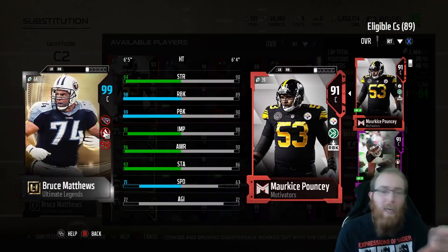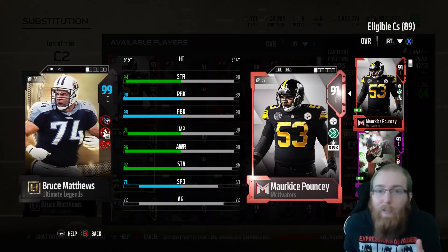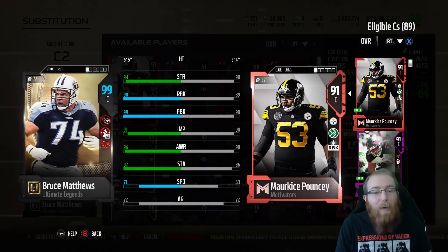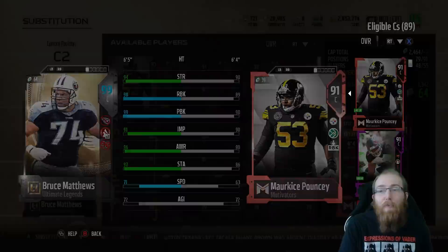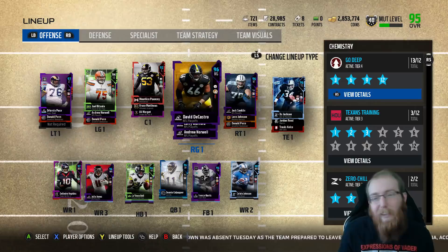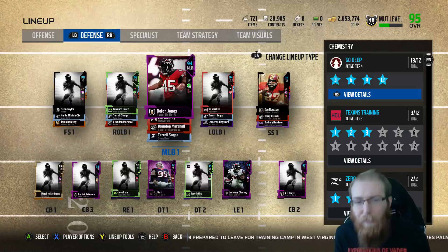94 strength, 98 run block, 99 pass block, 91 impact. We got him February 19th. If we keep Pouncey, his run block will be 96 and he'll be a 98. But still looking pretty good - I feel pretty good about the team. 95 overall. Let me know who you guys think we should get to upgrade the team. The only guy I think we're really missing is maybe another tight end. Obviously running back, but there's really not a whole lot of options if I want Bo at tight end - Bo is still the best running back in the game. On defense, we need to get the new Anthony Barr - we don't even have him in our lineup right now.